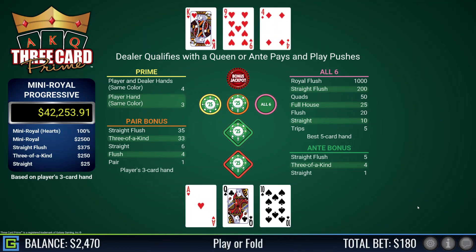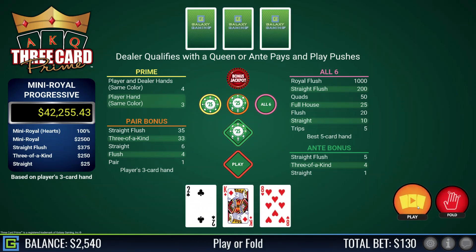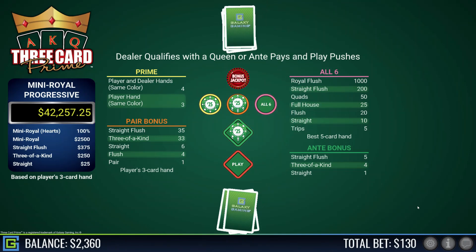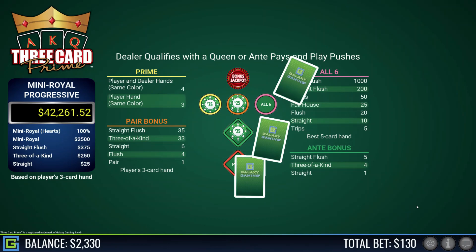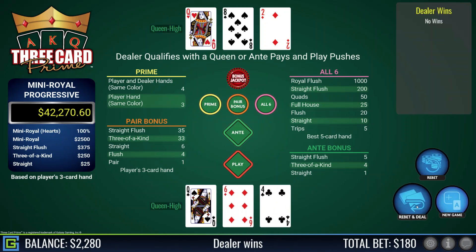Ace-king-six, definitely playable — beats the dealer's queen high and pays on the prime. Ace-queen-ten, definitely playable — beats the king-nine-four dealer. King-eight-two — dealer beats me with ace high. King-six-two beats the dealer who doesn't qualify. Queen-six-four — right on the border — and the dealer beats me with queen-eight-two.